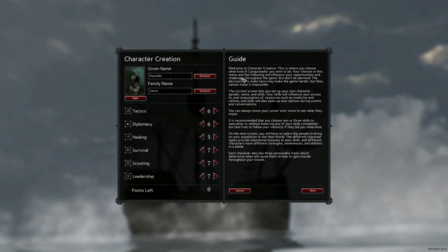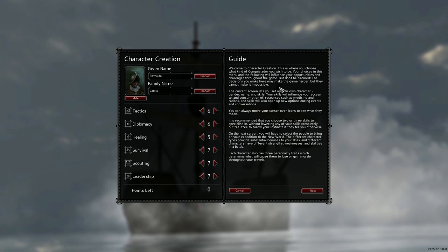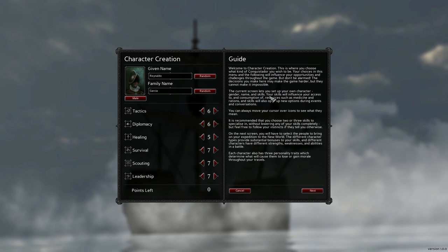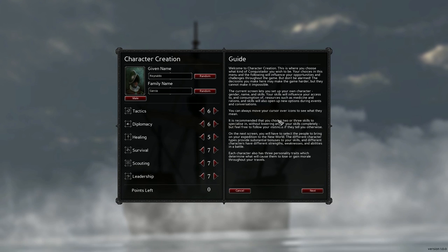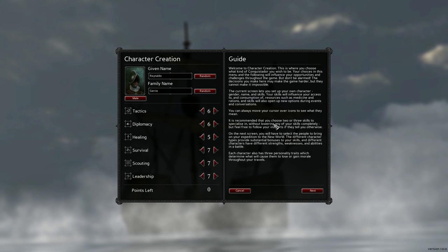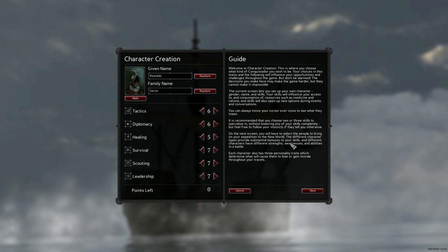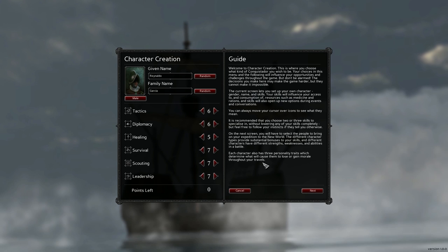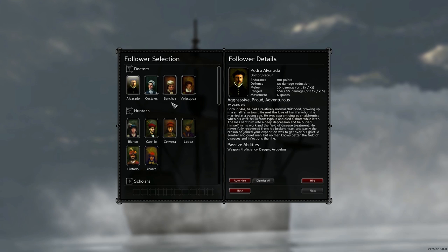This is where you choose what kind of conquistador you wish to be. Your choices in this menu and the following will influence your opportunities and challenges throughout the game. The decisions you make here may make the game harder, but they cannot make it impossible. Your skills will influence access to and consumption of resources such as medicine and rations, and will also open up new options during events and conversations. On the next screen, you select the people to bring on your expedition to the new world.